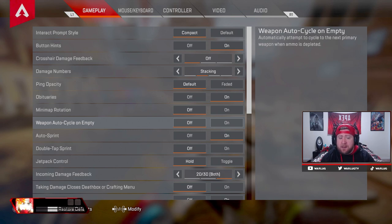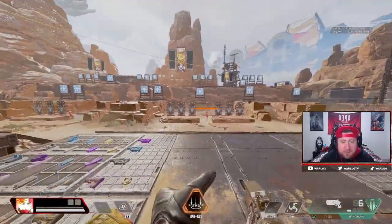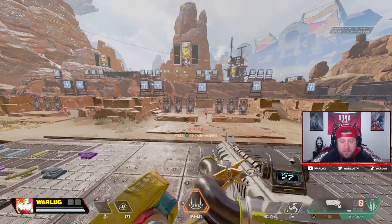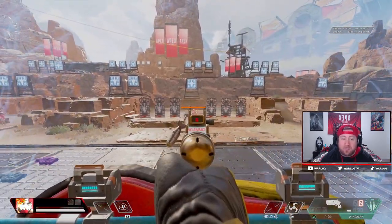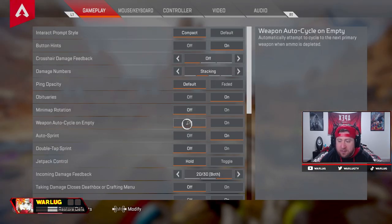I used to have weapon cycle on but I found that when I'd run out of ammo on my first weapon it would auto swap to my second weapon, and then I'd press triangle again and it would swap back to the weapon that's unloaded. I'll show you — with it off it won't swap, I have to manually do it. But if you turn it on, when I press it it swaps, but then I'm always swapping because I know my weapon's out. So if you have issues with that, just turn it off.